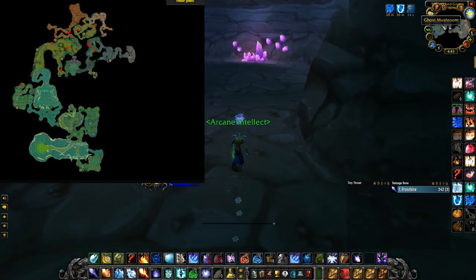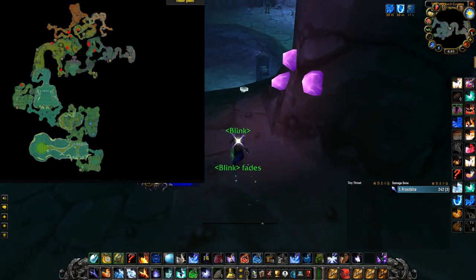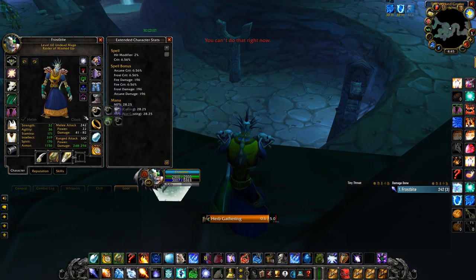This map right here shows the Ghost Mushroom spawns. There are actually more spawns that I found when I started doing this than were on Wowhead. The yellow dots are Wowhead spots, and the red dots were the new ones that I found.